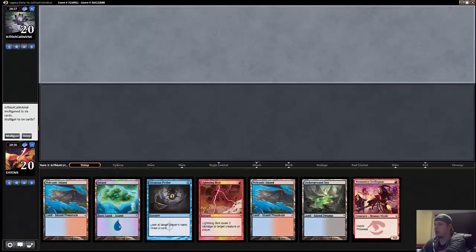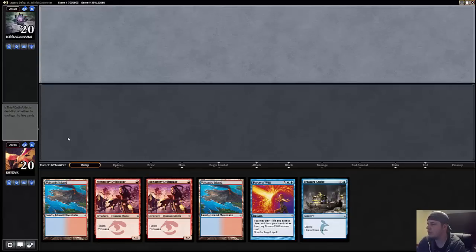We're here for round two, up a match currently, and this hand is kind of suspect. I have four real lands, none of which are fetches. I could draw a Brainstorm but could also lock myself. I have a Swiftspear, a Probe, and a Bolt which is a good start, but I think I have to mulligan because I have way too many lands. The six looks better - it has kind of the same problems but at least we have a Force of Will.